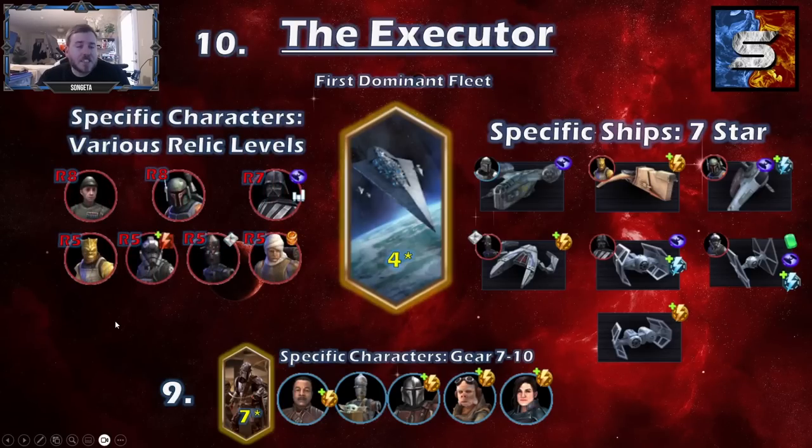Houndstooth especially — you're going to use it in any single fleet you run until even up to Executor. It's always going to be one of the best tanks in the game. So you're going to have to farm all these ships to 7 stars. It's kind of a grind, but you don't need to use gear. You're also going to need several characters relic'd up. Relic levels are character progression mechanics that happen after you apply all gear to your character to gear level 13 — that's the last gear level. Then you start applying a combination of signal data, which you farm with Cantina Energy, and relic material scrap, which comes from a variety of gear that you scrap down.